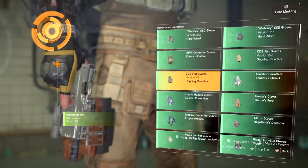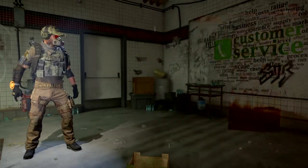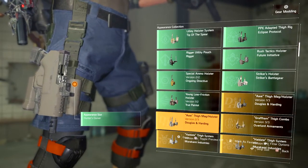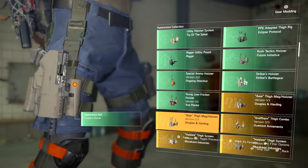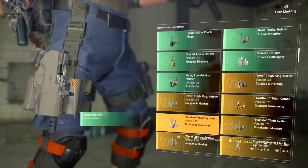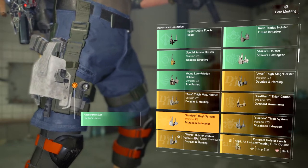You can change every piece of gear besides exotics — your gloves, your knee pads, your holster — and you can change the colors too to match them. They also made a lot more of the gear acceptable to change when you change the colors, because some gear wouldn't completely change to black or whatever color you wanted. They changed that feature for a lot of them too, not for every piece but for a lot.